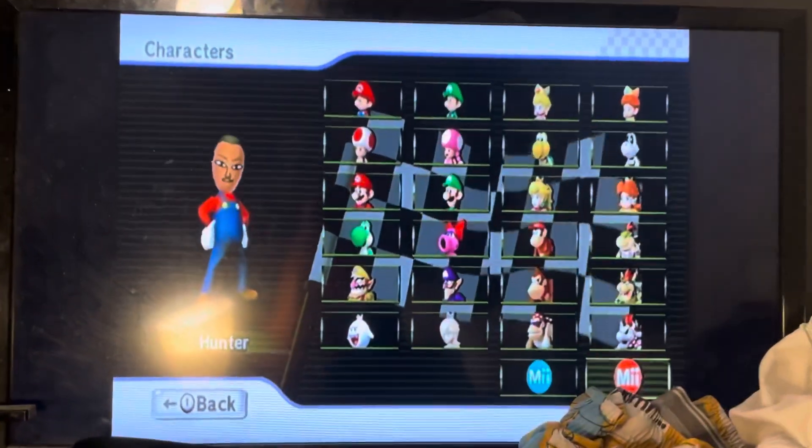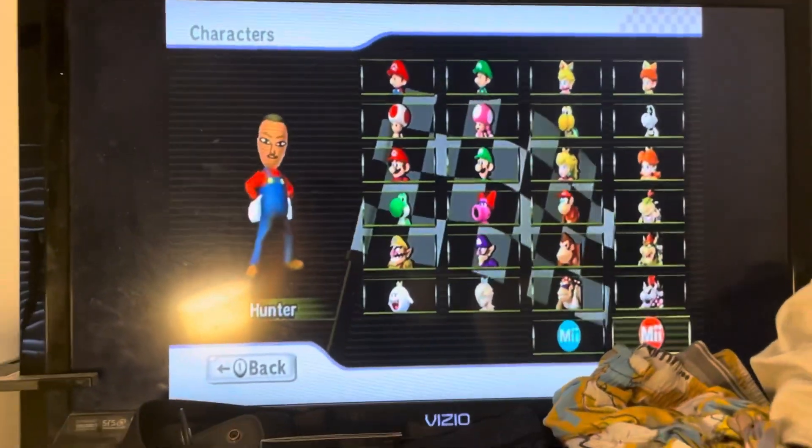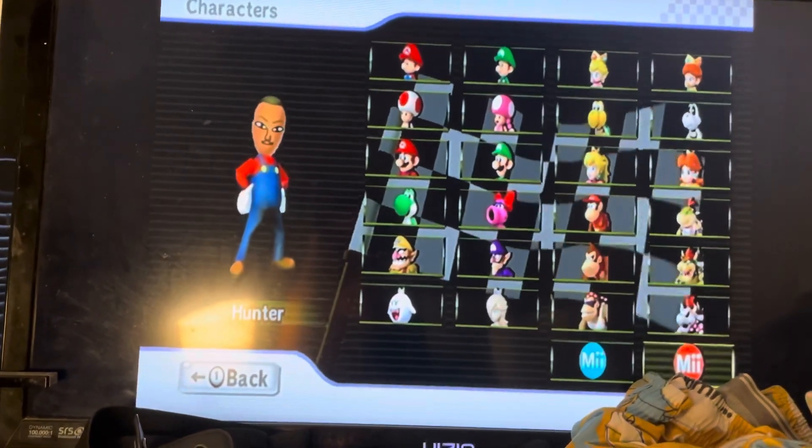Here is Mii Outfit B. In order to unlock this, you have to unlock all 32 Fast Staff Ghosts in Time Trials.